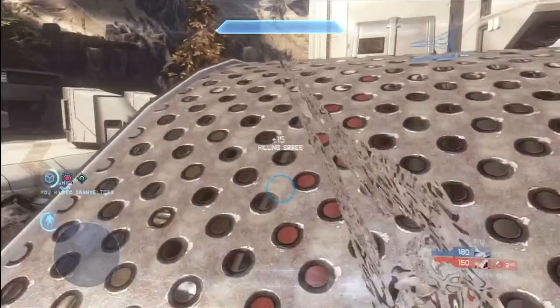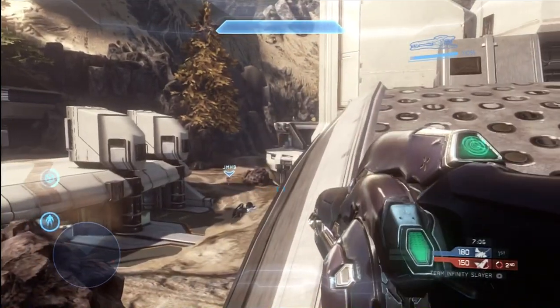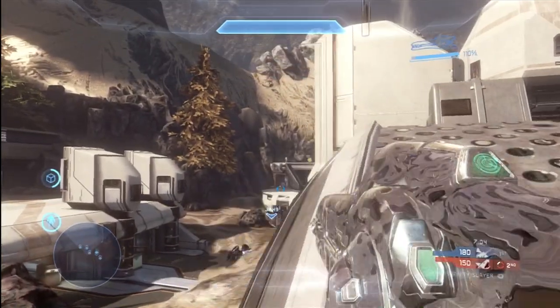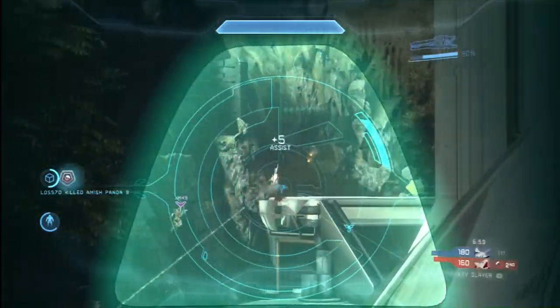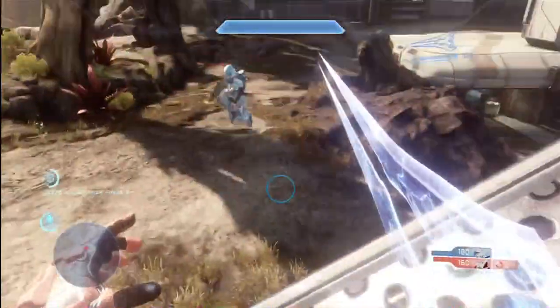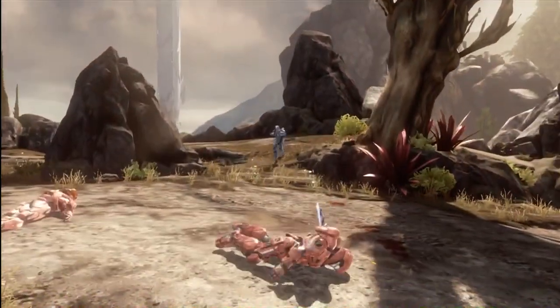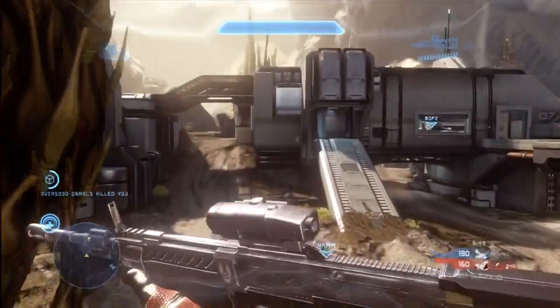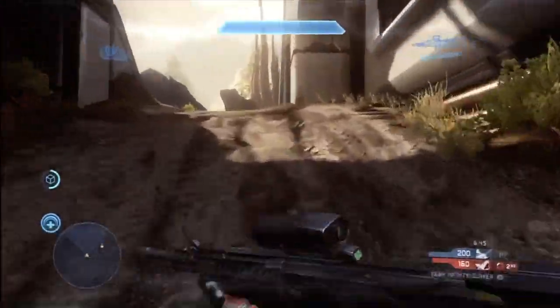Look at that headshot with the beam rifle — blasted that guy right out of the ghost. That was a great shot. But here, not so good. My marksmanship was great when I got that guy in the ghost, but here I couldn't finish off the shot across the map — I end up getting an assist. And this guy's got a plasma repeater or something like that — it absolutely melts through my shields. I don't stand a chance, and I finally get taken down just prior to a killing frenzy.